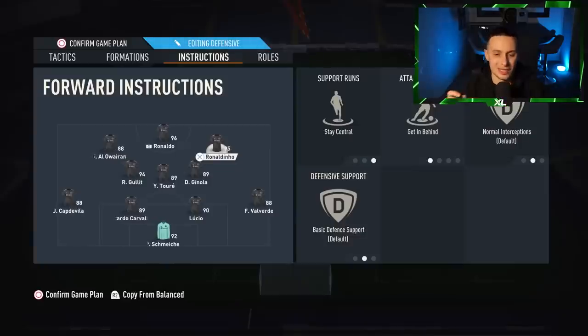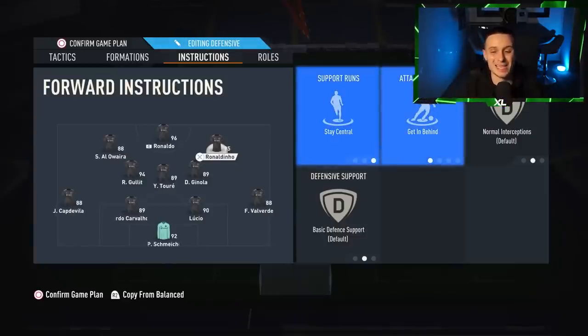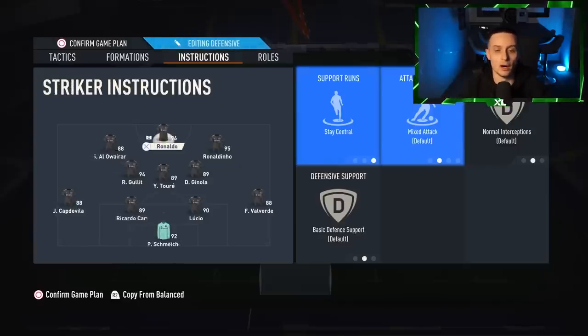Going on to the right forward: stay central and get in behind. He won't be on comeback on defence because he's going to play up front — he's the right striker in the 4-4-2. And R9, my striker, is on stay central. He's not on getting behind because I have the right forward and the left forward on getting behind already, and my striker is not.